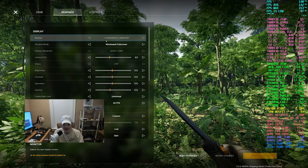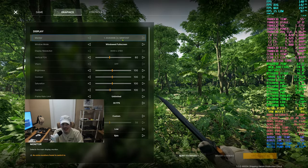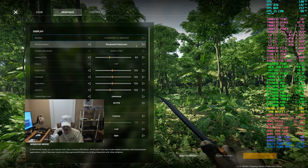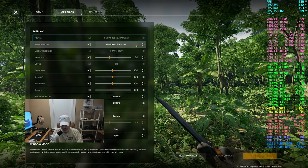Going into the graphics settings, I'm running a Samsung Odyssey Neo G8 — it's a 4K 240Hz panel. I'm running windowed full screen, which is pretty much the same as full screen borderless.